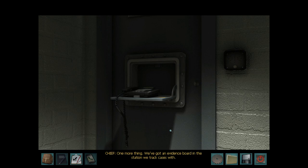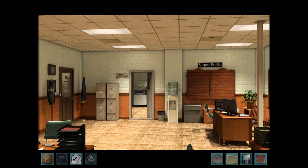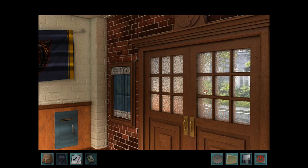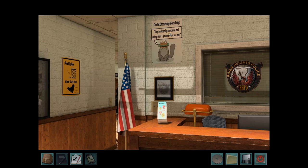One more thing: we've got an evidence board in the station we track cases with. If any compelling evidence were to show up regarding your case, I would consider taking a look. So basically Chief McGinnis kind of knows that we didn't do anything, so he's letting us solve our own case — essentially letting us try to prove our innocence. We can't walk out the doors because then we're escaping arrest. They must have picked that up already. This is where the drop box is; this is where our friends will bring us stuff.